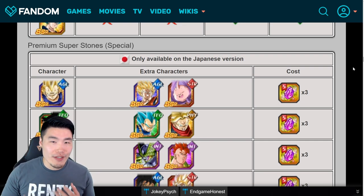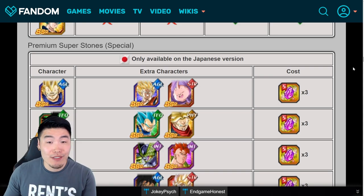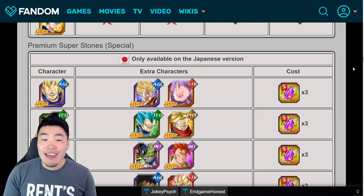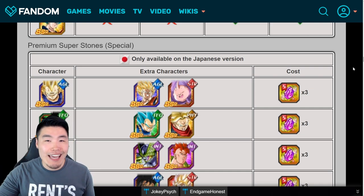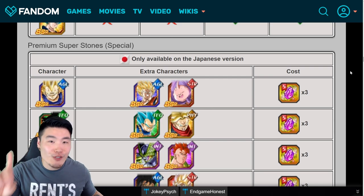What I'm thinking is that the purple stone packs will drop with the dual Dokkan Fest — the Blue Godita and Blue Vegito banners. Maybe they're trying to save it on Global as somewhat of a surprise. Obviously most of us already know it's coming because JP had it and a lot of people keep tabs on JP news. So yeah, that's pretty much what's going on — it's coming, and I think we'll get it as a surprise when the banners drop in about a day and a half.